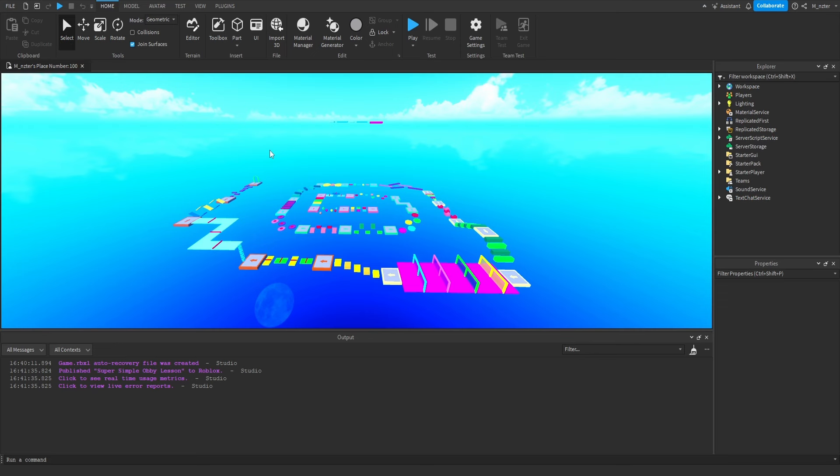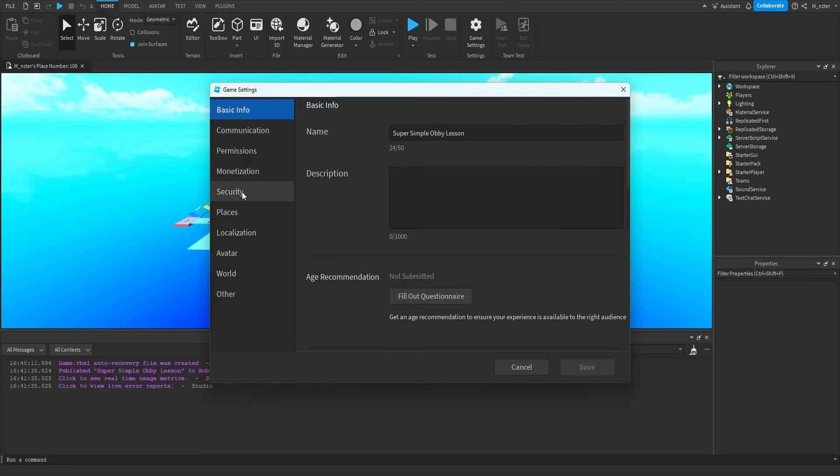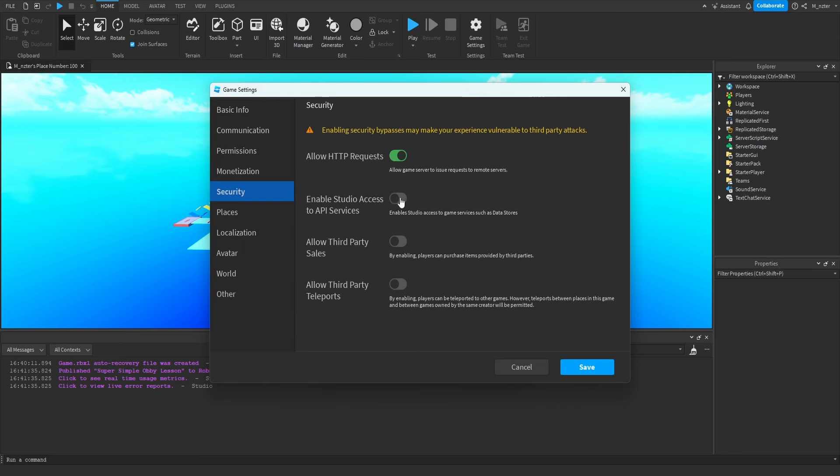Next, enable API Services so we can use data stores and other Roblox services while developing. Go to the Home tab and click Game Settings, or File > Game Settings. Under Security, allow HTTP requests and enable Studio Access to API Services, then hit Save. We may not use these in this exact episode, but we'll definitely need them in the future.